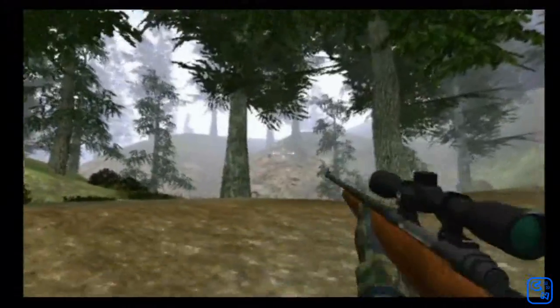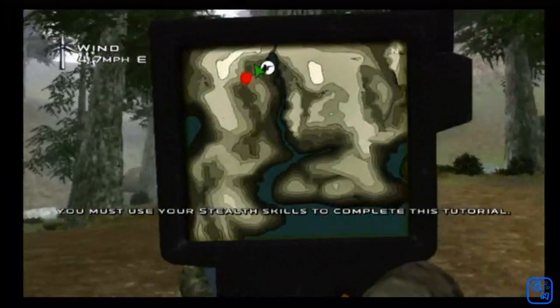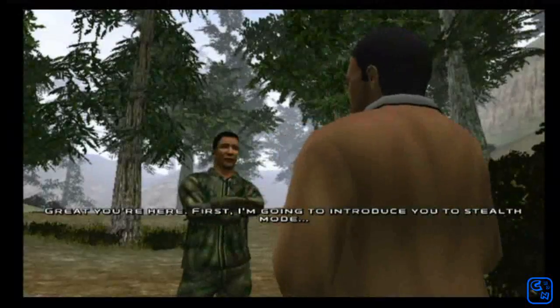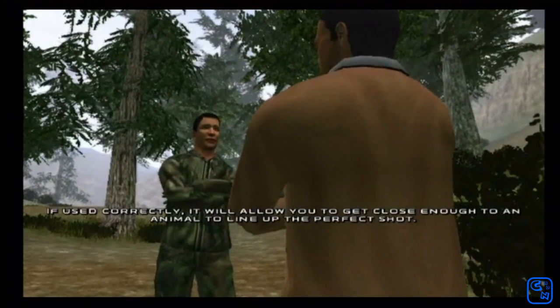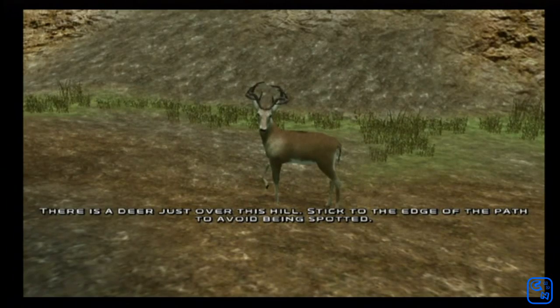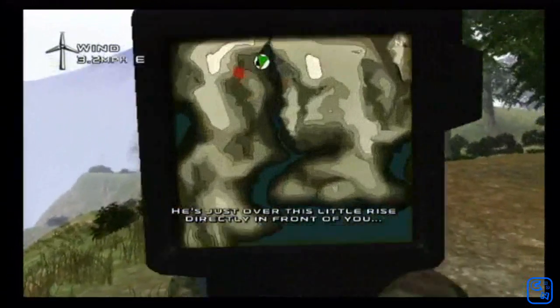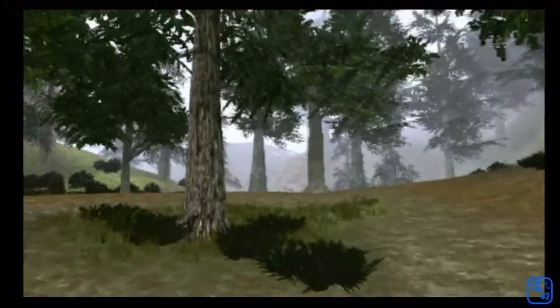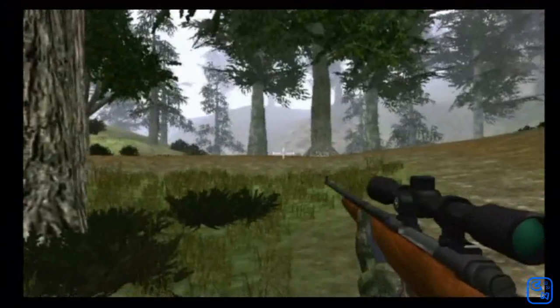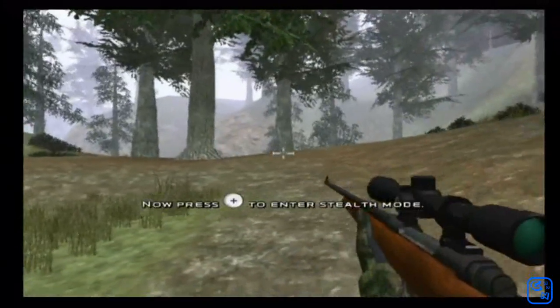Whoa, slow down. Now press the plus button to enter Stealth Mode. Give it another try. Great, you're here. First, I'm going to introduce you to Stealth Mode. If used correctly, it will allow you to get close enough to an animal to line up the perfect shot. There is a deer just over this hill. Stick to the edge of the path to avoid being spotted. He's just over this little rise directly in front of you. Whoa, slow down. Now press the plus button to enter Stealth Mode.